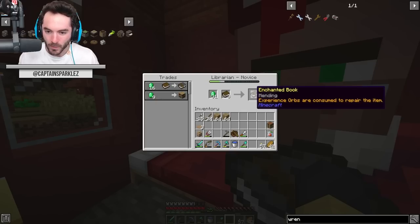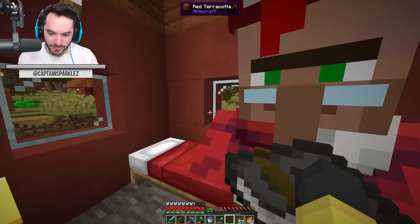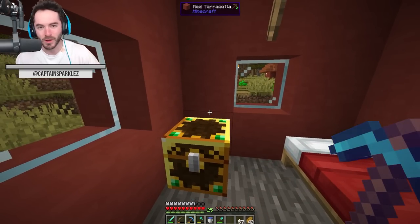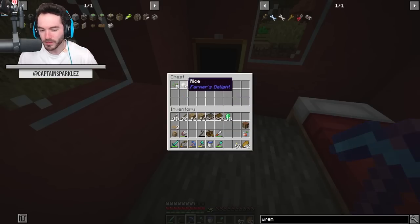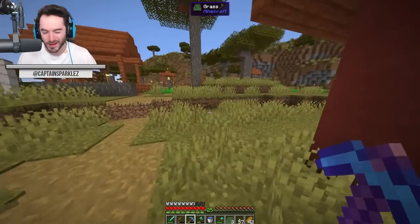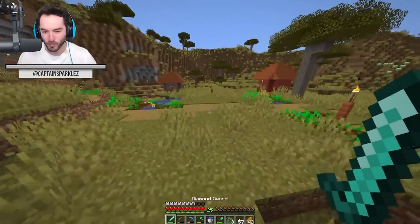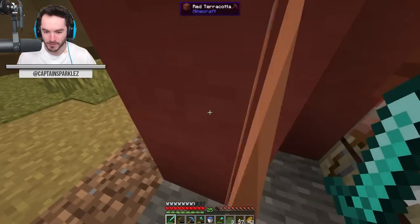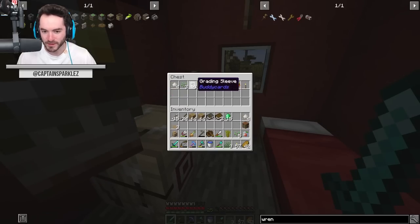I'll just buy one more mending book to have. I've also been off-handing the pickaxe as I mined some ores — copper, calcite, quartz, and stuff like that. Also, I totally missed the part where the chests in the village have rice in them. I got rice in between episodes, but I could have avoided going where I went to find rice.